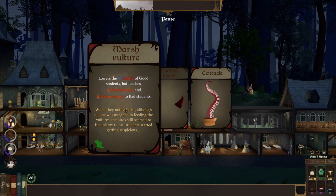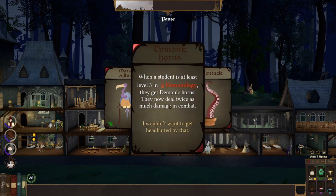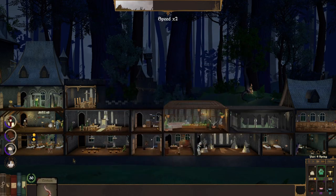Marshmeltzer — lowers the sanity of good students, but teaches necromancy and demonology to bad students. Tentacle — active students in this room slightly improve their demonology and portal magic skills, but slowly use sanity. When a student is at least level 3 in demonology, they get demonic horns and now deal twice as much damage in combat. Yeah, let's take the tentacle.